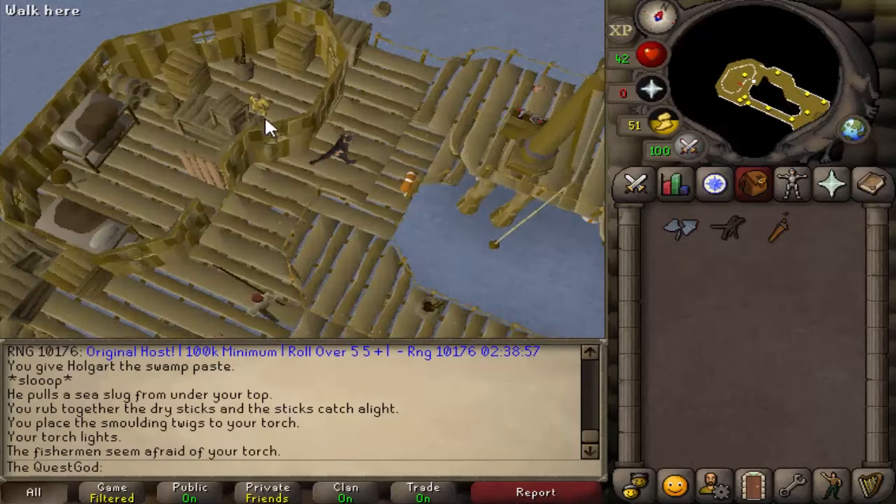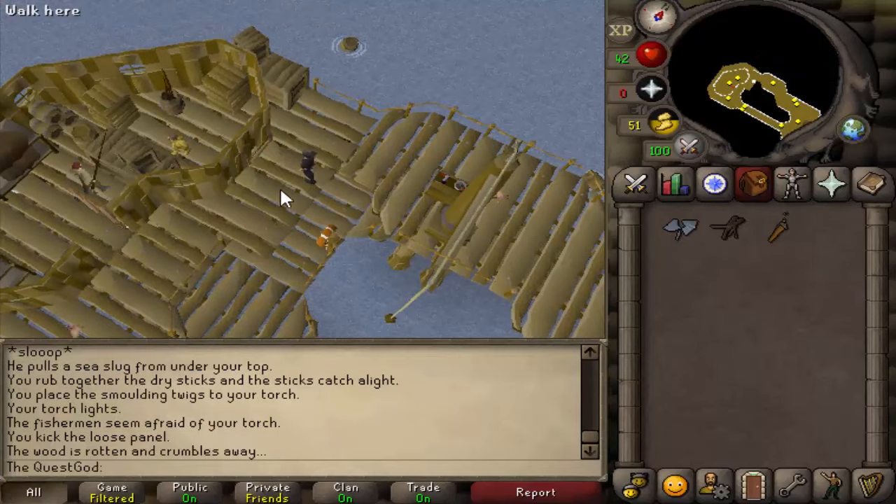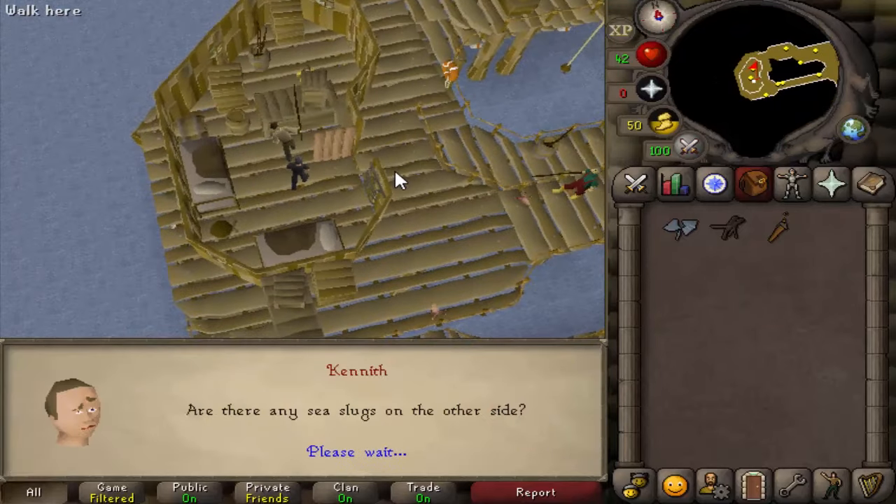On the northeast side of this building on the outside, there's a badly repaired wall that you can kick in, so go ahead and do that. Then go back inside and talk to Kenneth again.